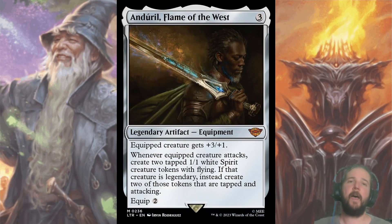Now for the mythics — I'm sure I skipped some rares that deserve the spotlight and I'll do my best to mention them in future episodes. Anduril, Flame of the West, is a legendary equipment for three colorless. For an equip cost of two, the equipped creature gets plus three plus one and you create two tapped 1/1 flying spirit tokens. If the equipped creature is legendary, then they are tapped and attacking. Like Horn of Gondor, this will have your opponent drowning in tokens in no time.